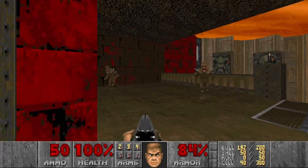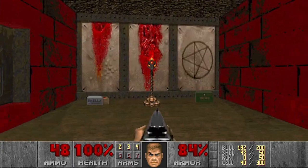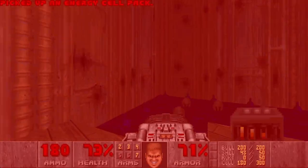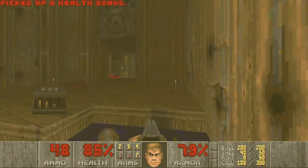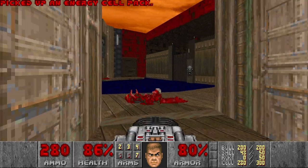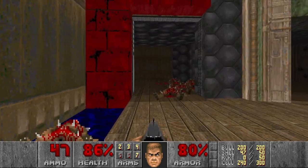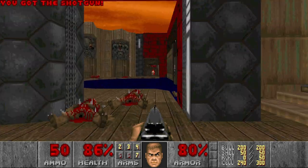Now this room — we have a few imps and a baron here, but the baron I will ignore for now. If you interact with this wall, you can open the secret BFG over there. Let's go grab it. That baron actually got me. I still have space for cells. Then let's go kill these imps and then go up and kill the baron. Actually, let's go and get the yellow key first. We can shoot the switch.